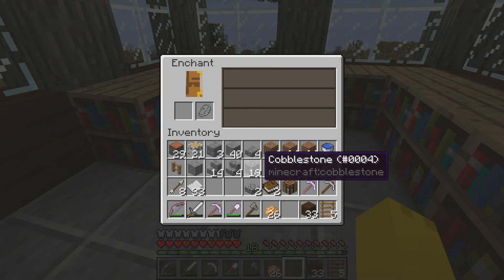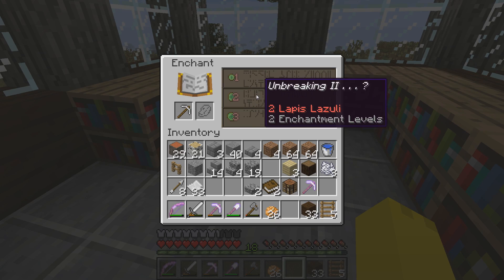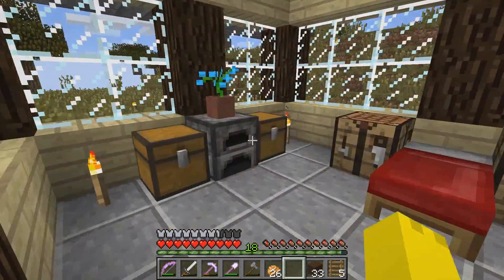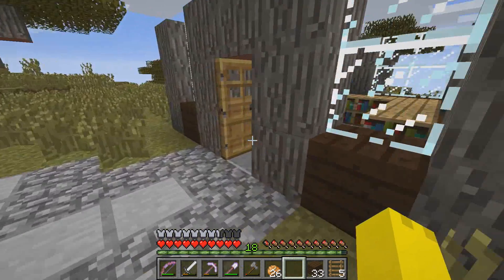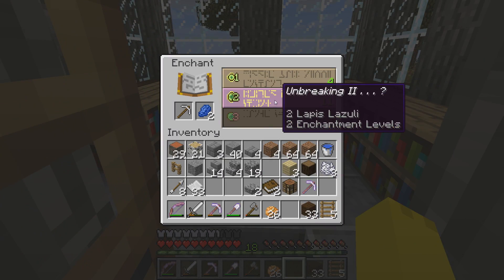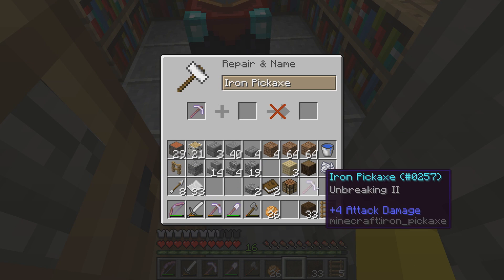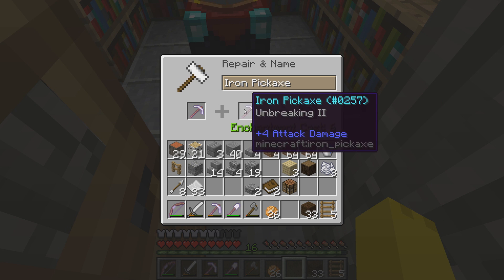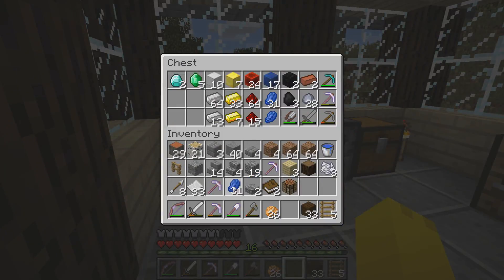Now if we head in here, throw some more down — and who knows, we might be able to get some better stuff. Of course that stupid enchantment. If I can get it I will be happy. I don't think it's going to be there though. There we go, nice. I got the same enchantment again. So that's actually pretty good now. You guys are probably going to call me stupid, but it's all good because I have some plans here.